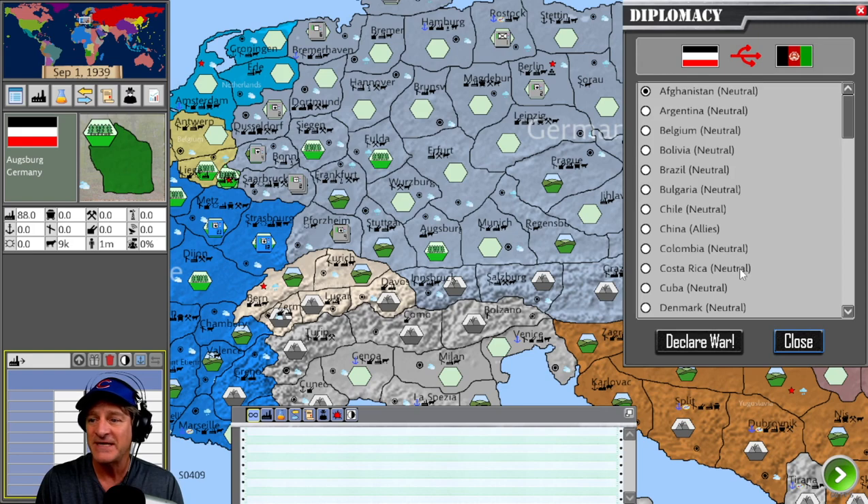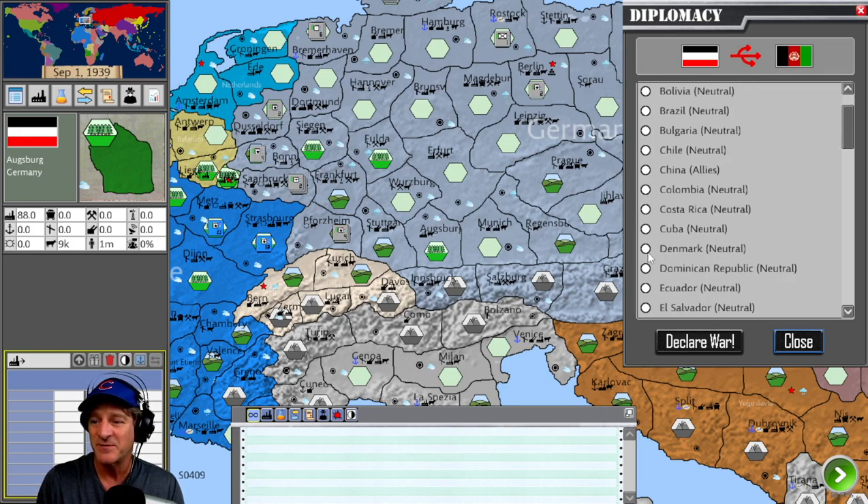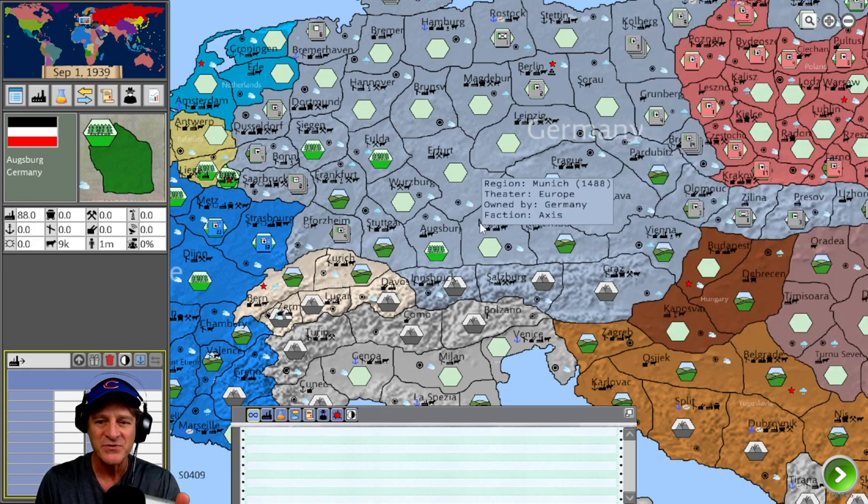Diplomacy is very easy and elegant. If we wanted to declare war against Denmark — which is neutral — we just click declare war and we've declared war. It's a fast-moving, elegant system. It feels less like a budget Hearts of Iron 4 and more like a streamlined Hearts of Iron 4 in many ways. There are three tutorials in the game — I watched them in about half an hour and felt I had a rough idea how to get Germany started.